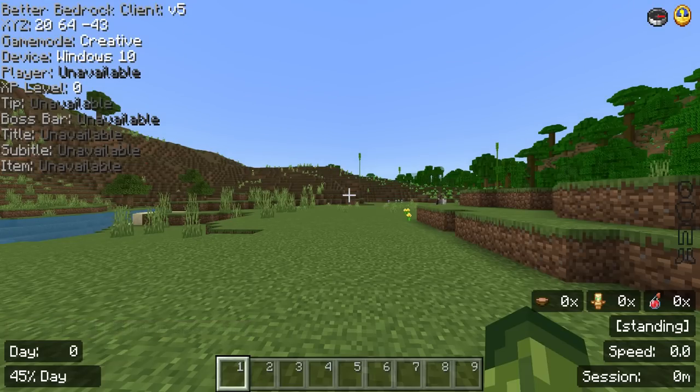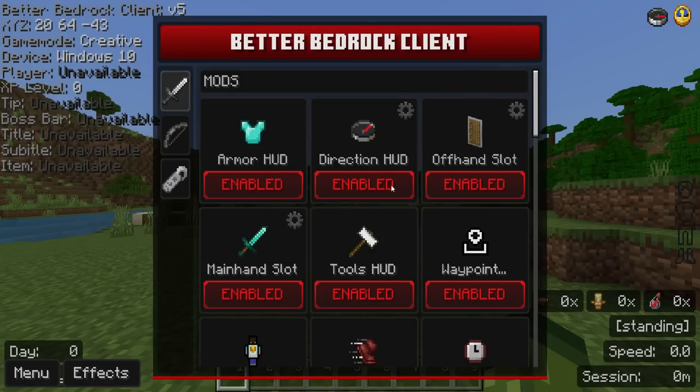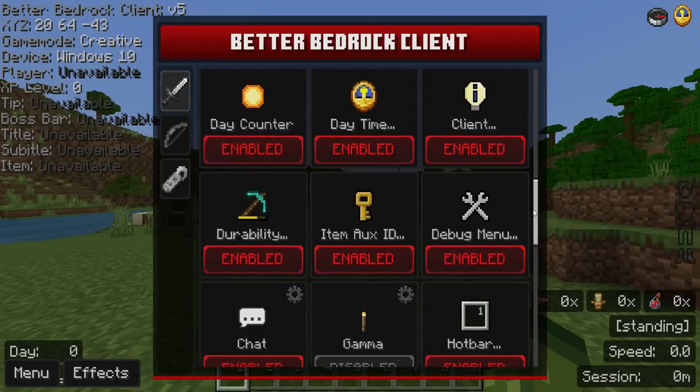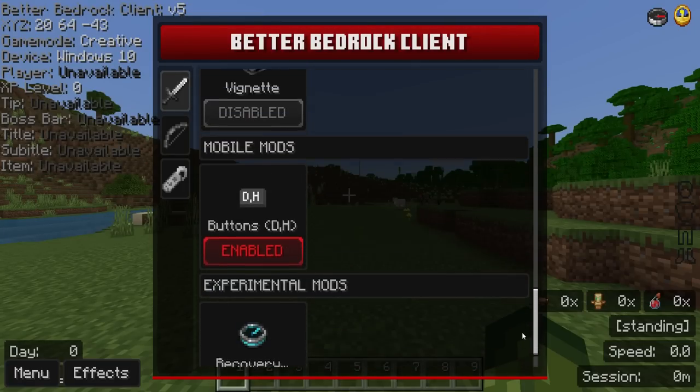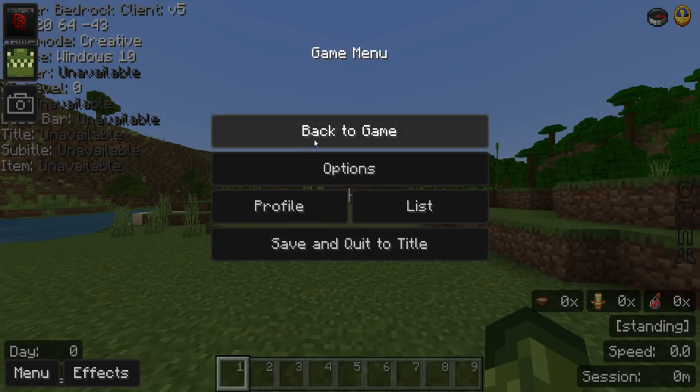When loading in for the first time, you'll get a pop-up explaining that to access the mod menu, you double tap on Menu — whether using keyboard, mouse, controller, or touch. This pop-up also lists every single feature you need to know about.